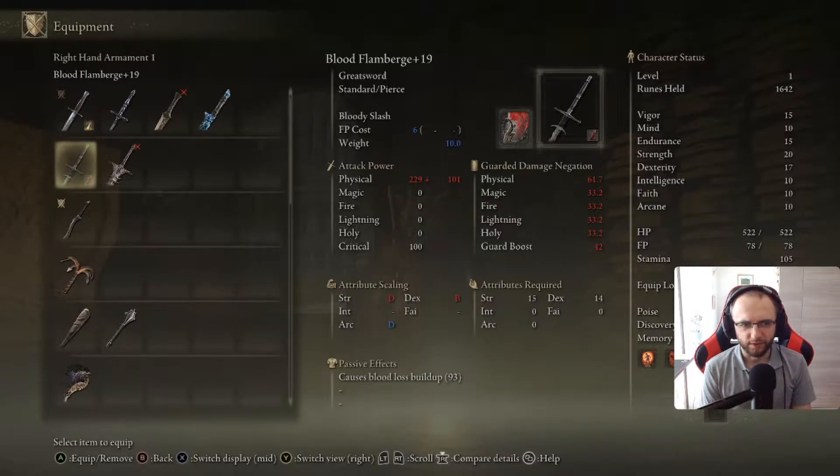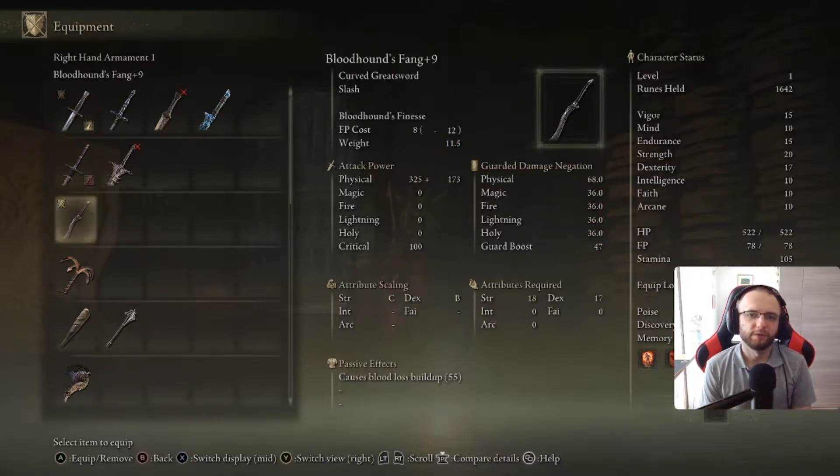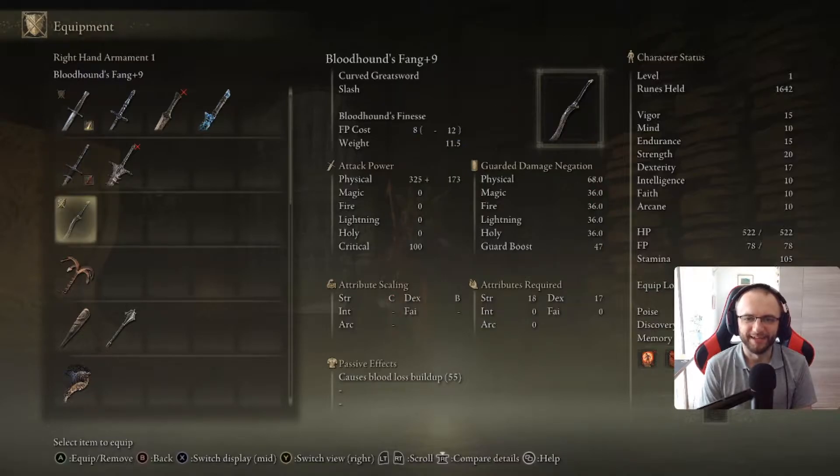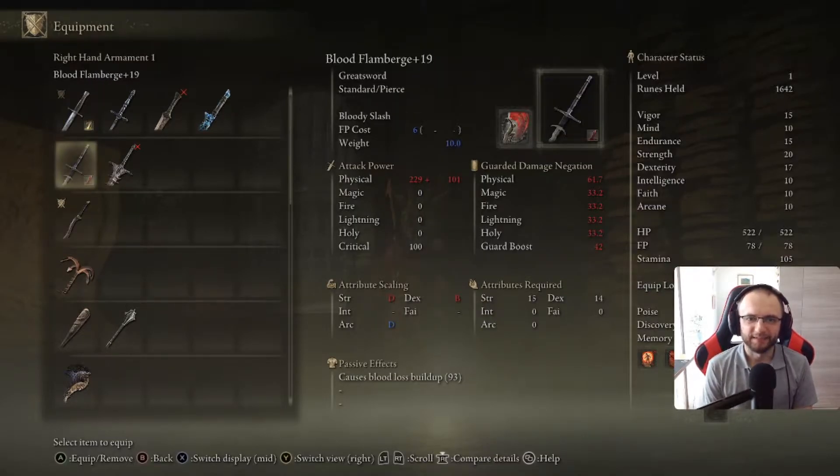Flamberge is just not very optimal. But since I can't really fully upgrade any other weapon because I'm limited to smithing stones, I had to rely on my backup plan, which is going for Bloodhound's Fang. It requires somber smithing stones instead, so we can actually get to plus 9 already, which is a bit more damage than Flamberge.